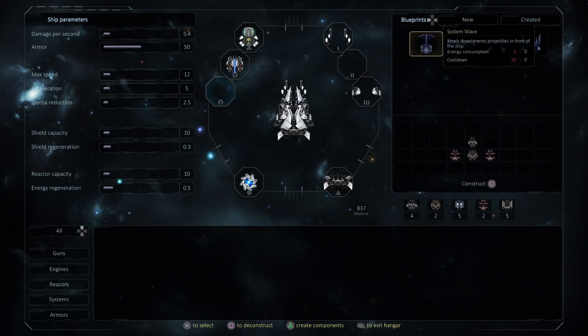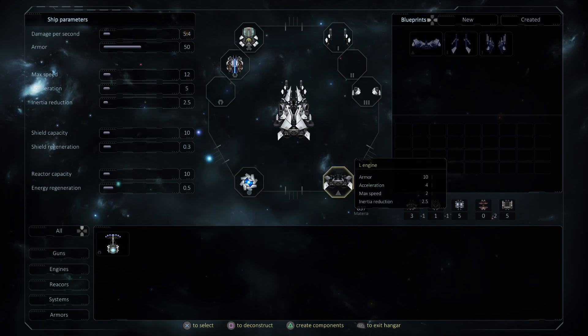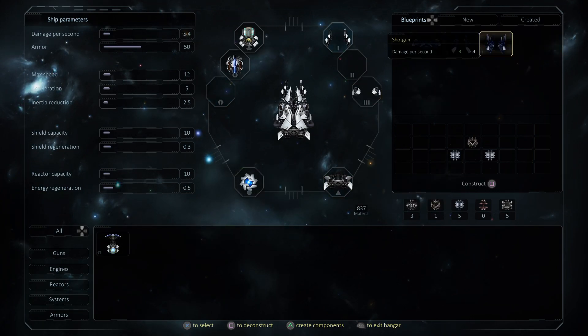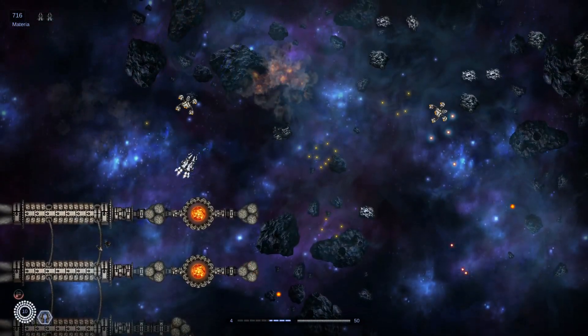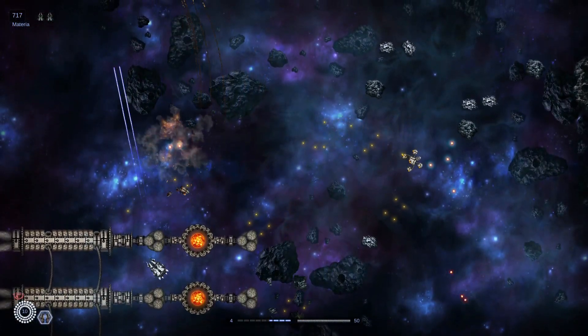The game at the beginning pulls a Symphony of the Night by giving you a ship with all the power-ups right away, which is really fun for a few moments before you're immediately stripped of all of it and given the bare bones ship.